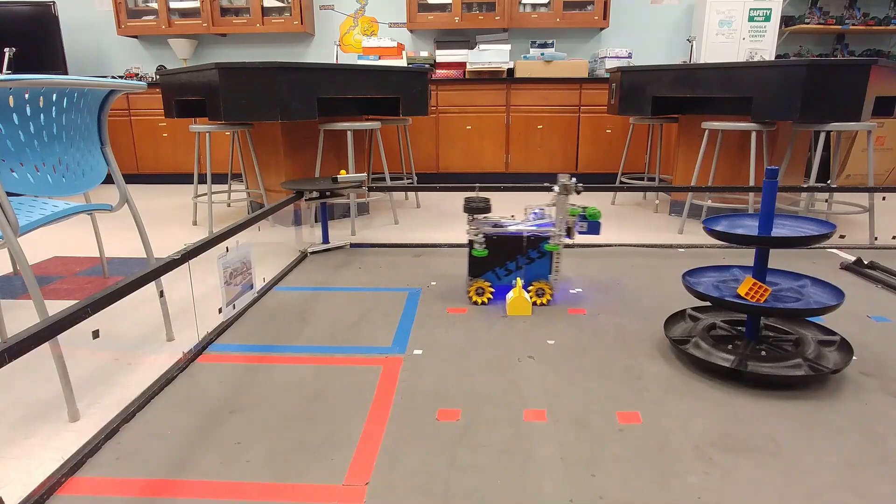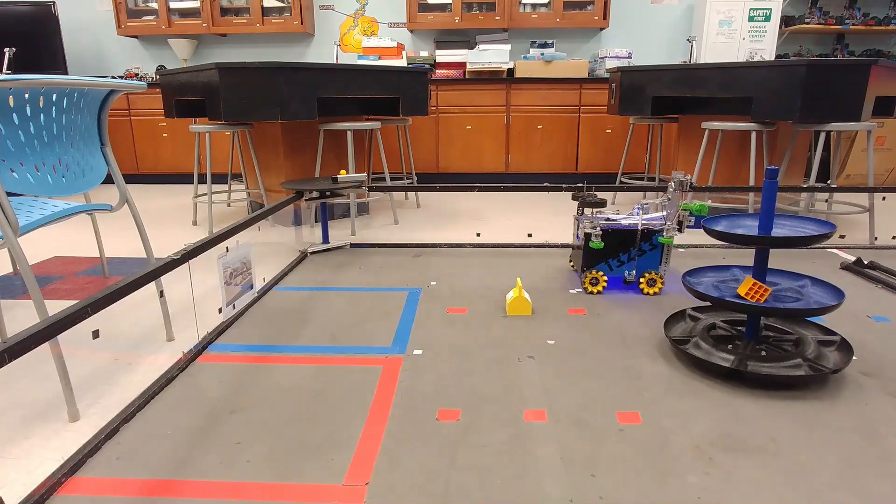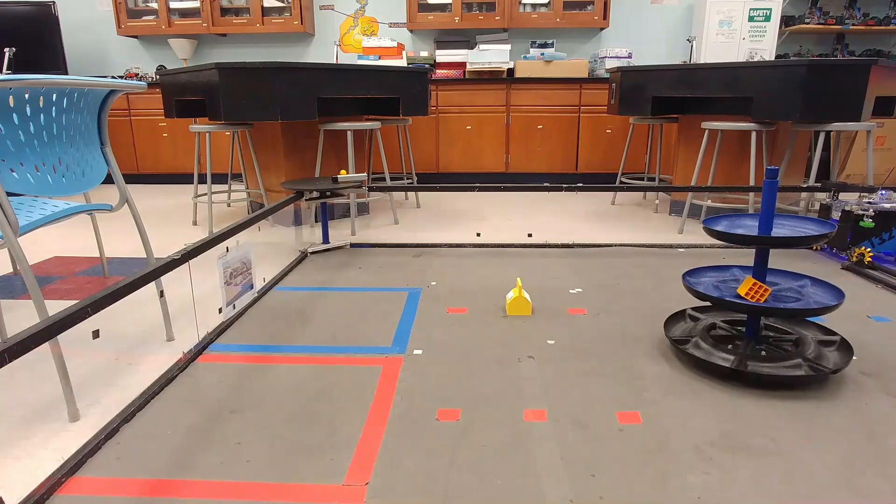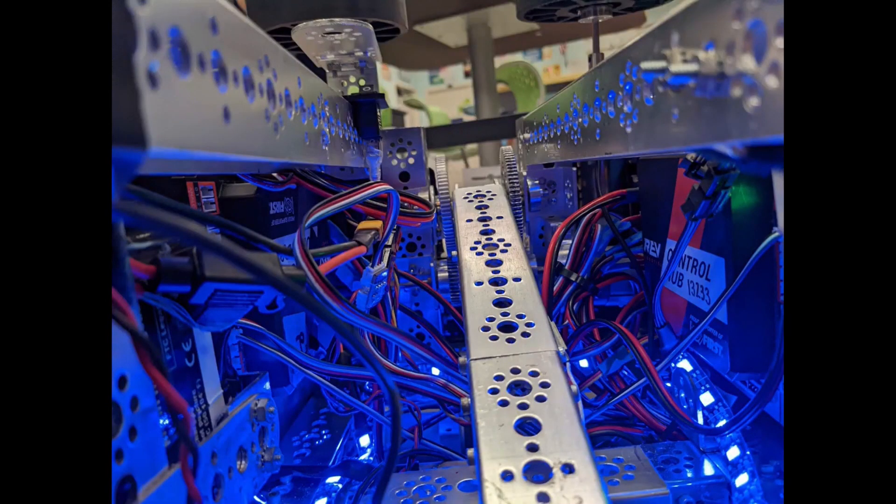We can also have the robot parked in the warehouse from the storage side, if we know that we won't clash with our alliance partners. Encoders are also used in the arm for auto and teleop to get it to a certain position. When the d-pad button is pressed during teleop, it raises the arm to a specific level and holds it in place.